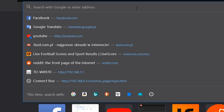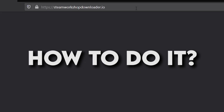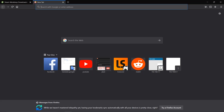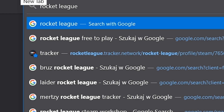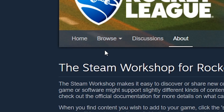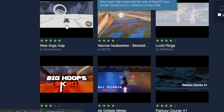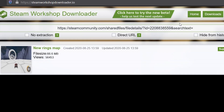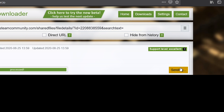First of all, you have to download your favorite workshop maps. You just have to visit steamworkshopdownloader.io and paste a link from the Steam Workshop. Just Google 'Rocket League Steam Workshop', click the first link, then click Browse Maps and find your favorite maps. Then click the link and copy it into steamworkshopdownloader.io, then download it. Now you have the files of your favorite workshop maps.